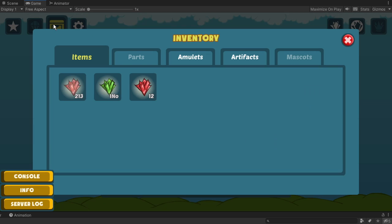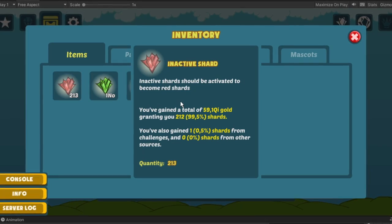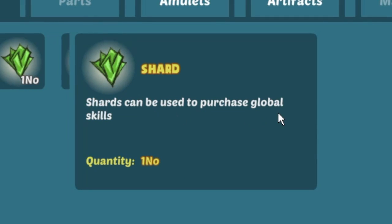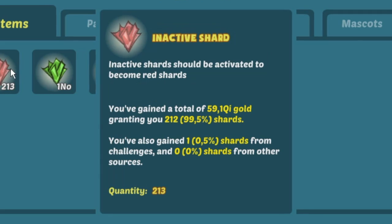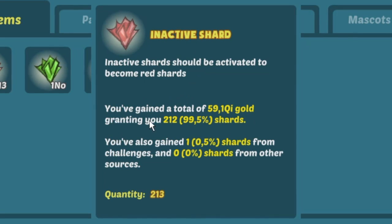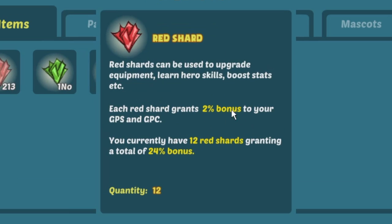The first thing I addressed was the inactive shards info tab, a pop-up window displaying information about inactive shards once you tap its icon in the inventory menu. Unlike every other info tab that displays icon, name, description and quantity, the inactive shards info tab now also shows a detailed breakdown of the sources from which you received your inactive shards. I also updated the red shards info tab by adding details on the bonus to gold per second and gold per click it provides.